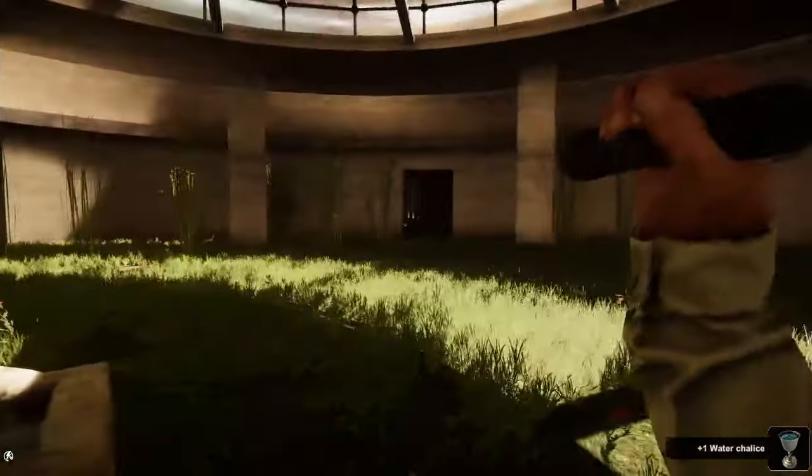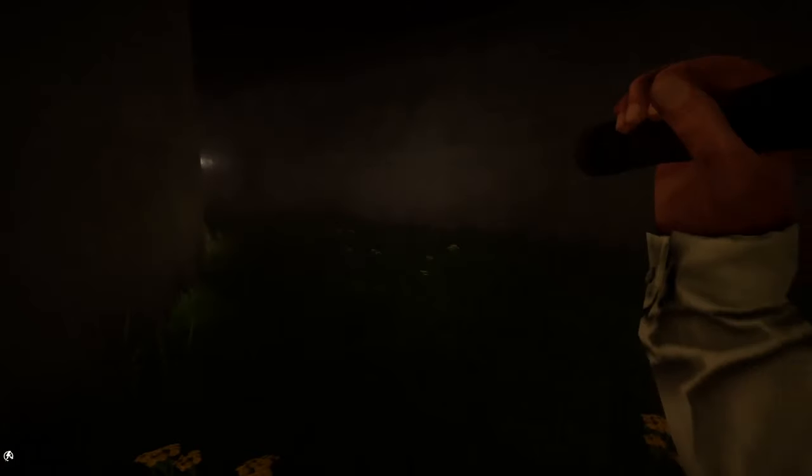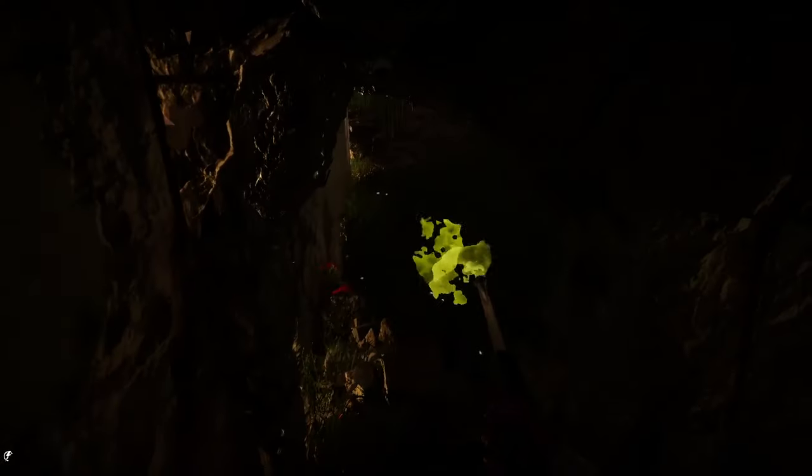Make your way to the open door here and take a left. Open the blocked door and then continue to your left. You will find a hole in the wall guarded by a fly trap. Kill the trap and enter the room to find the Fire Chalice.